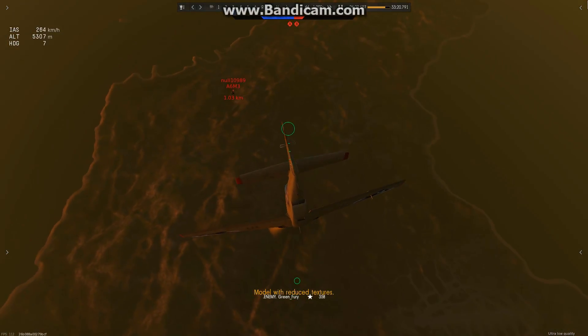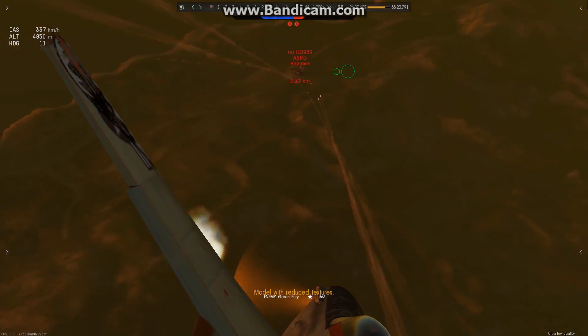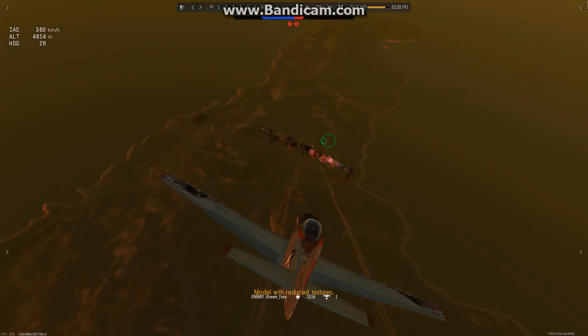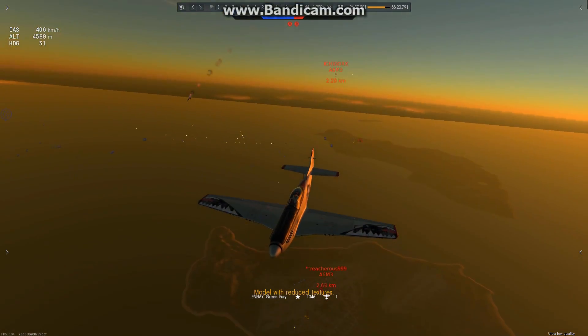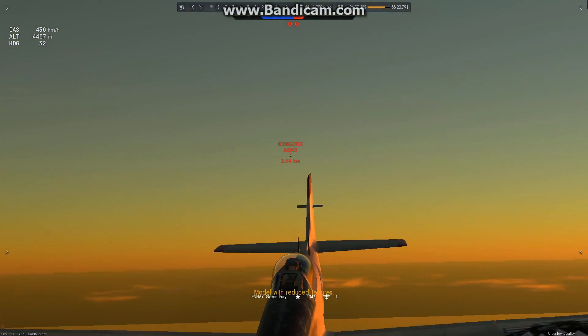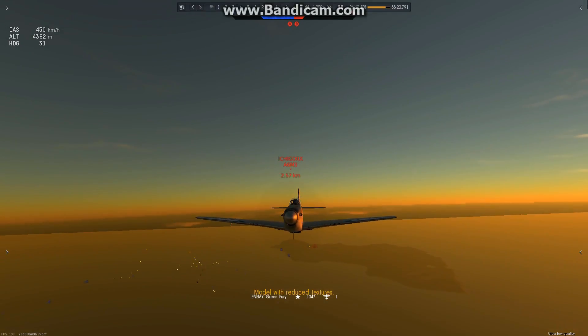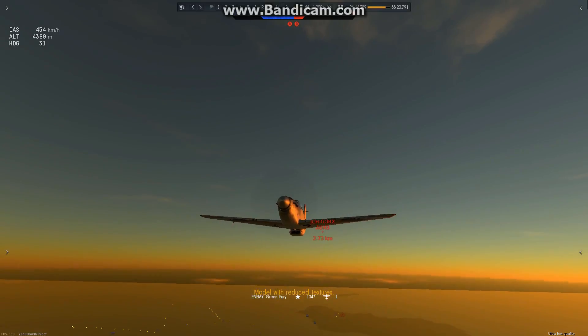By the looks of things, Null thinks I'm probably going for Treacherous, so he just comes back at me. Bam — right there. That's what you call a Chandelle. What I really did was use my speed to get separation, and then get altitude, and then corkscrew — a large corkscrew through there — and then come down on the enemy.